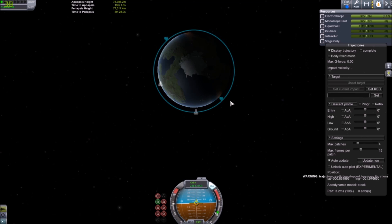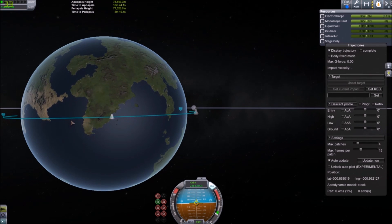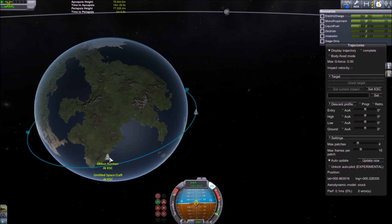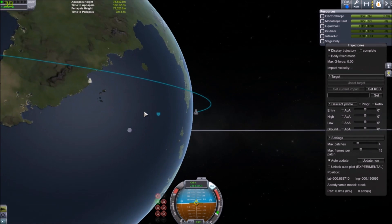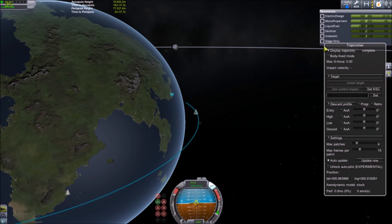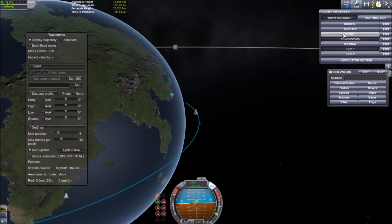Now that we are in orbit, you can see the little ship icon on the map overview. This happens when you don't recover your vehicle after you put down your flag, but this shouldn't bother us too much. If you have indeed activated the flags in the Mission Control Center, there should now be a small flag icon right at where my vehicle icon is displayed.